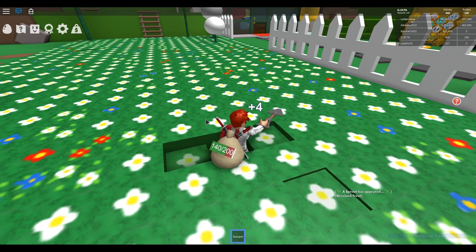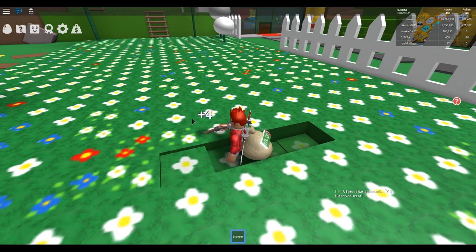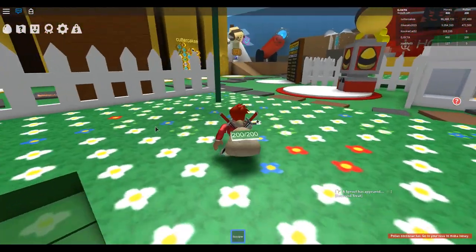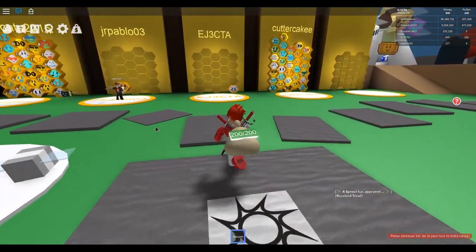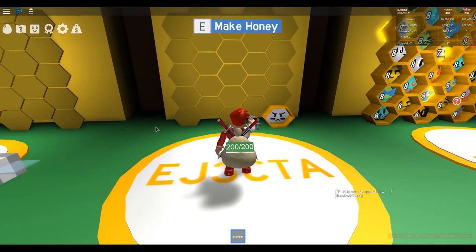This is kind of like the mining simulators, only this time the surface regenerates, so you're never actually digging down. That's pretty cool. Different flowers will give us different points. We filled up our backpack. Let's come over here — we can make honey.